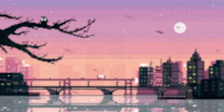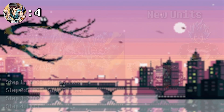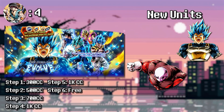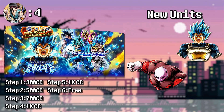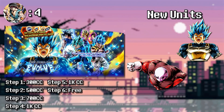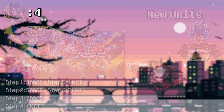Moving on to number four. My number four is the Time to Evolve banner — the one with Super Saiyan Blue Evolved Vegeta. The main reason I'm picking this is because they changed the way the step-up works. They basically made it back to normal, and the free summon came back. There were a lot of cheap summons you could do — 300, 500, 700 Chrono Crystals — instead of just constantly 1,000. And Super Saiyan Blue Evolved Vegeta is great. I also love the featured LF characters like Gogeta Blue, Vegito Blue, and Ultra Instinct Goku.